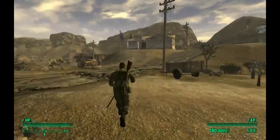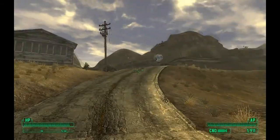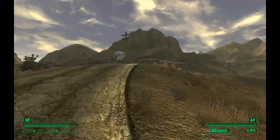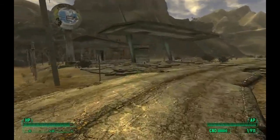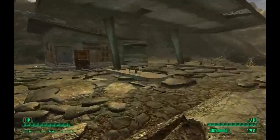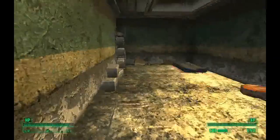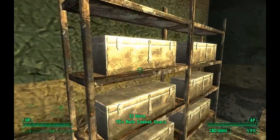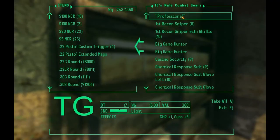Now the next mod we'll be reviewing is the armor mod. All you have to do is run all the way to this Poseidon gas station. You just walk right over here and you see this little chain link fence — go to the little place that says 'storage area.' It gives you a bunch of stuff. It's called TG's Armory mod and it gives you a bunch of really cool stuff.